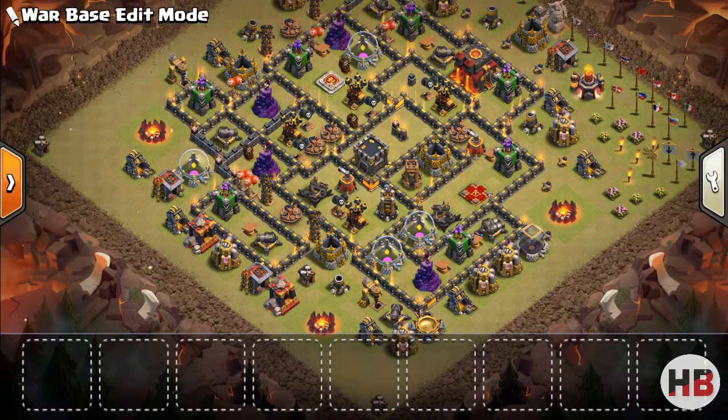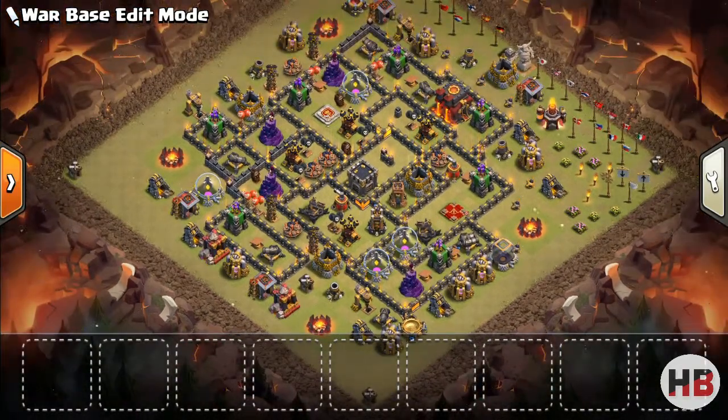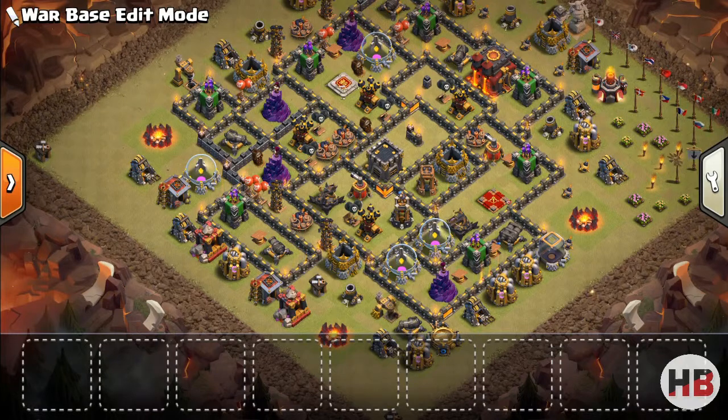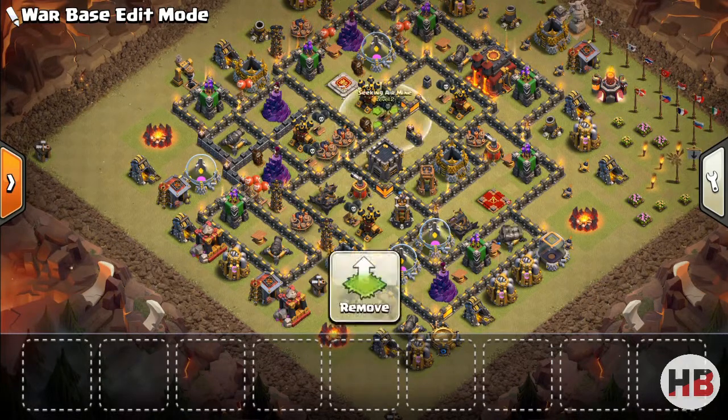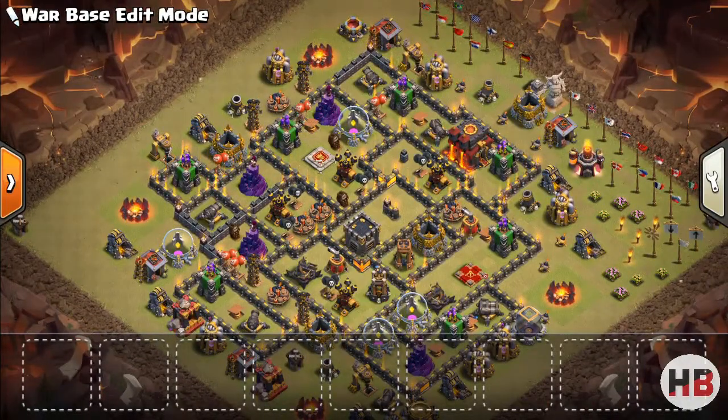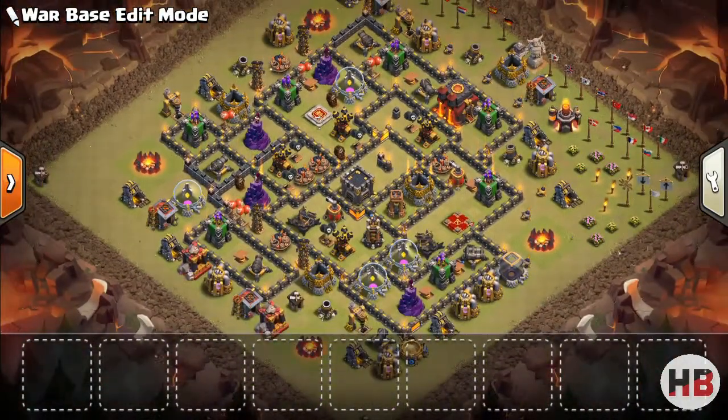Here I am using a town hall 10 base, but the working is explained according to town hall 9, though some of it is applicable for town hall 10 too. If you carefully look at the position of air bombs, you will notice they are placed in a certain order and at a certain place. The most important thing while placing them is to make sure they are away from the air defense, so that they do not get triggered by high hit point troops like lava hound or dragon, because they do negligible damage against them.